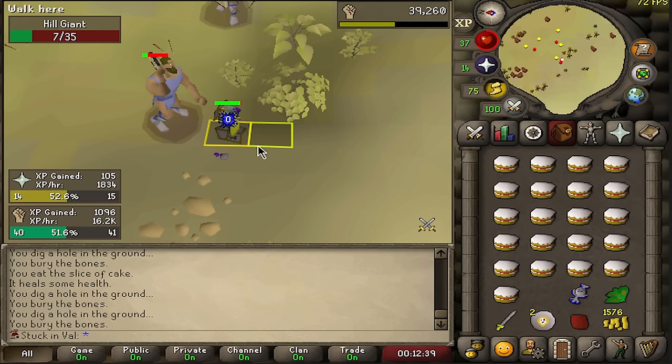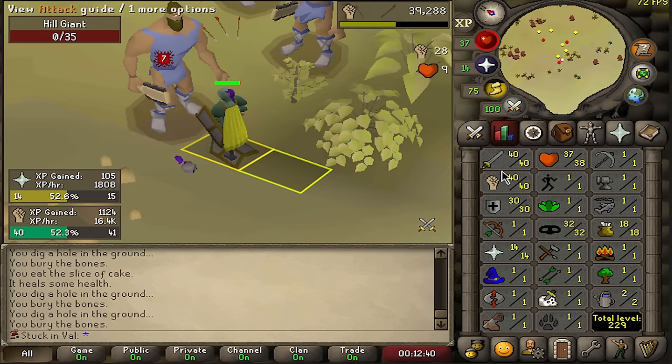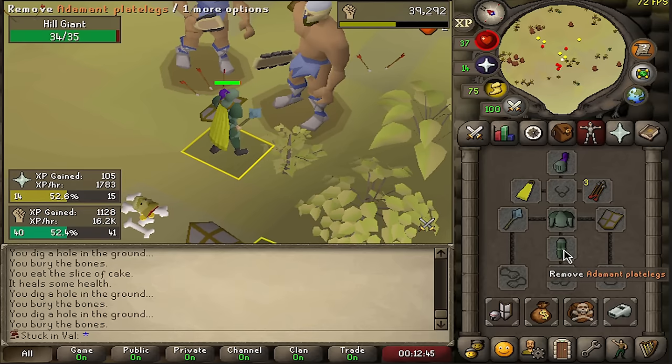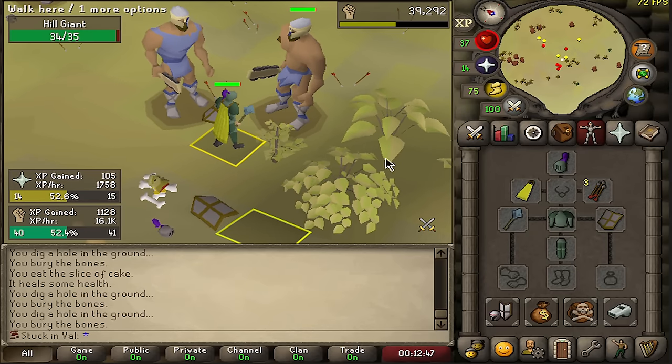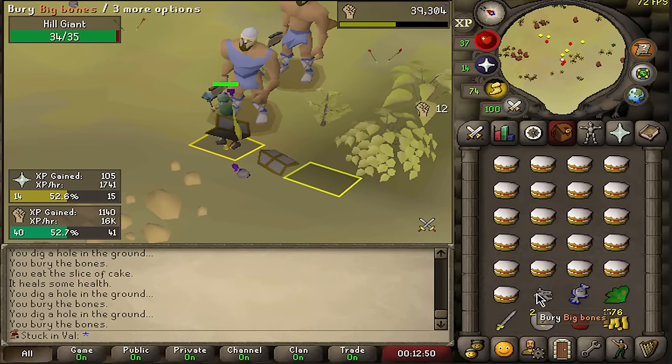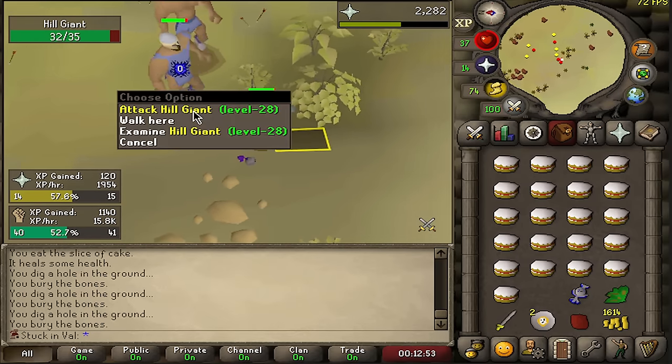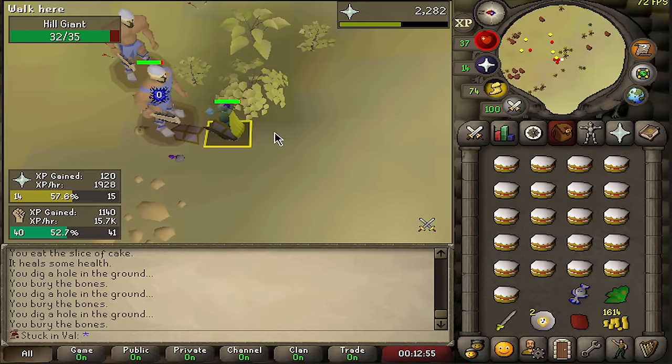We finished the last episode with very decent stats: 40 attack, 40 strength, and 30 defense, and most importantly we obtained the full adamant and the rune mace. The plan for this episode is to finish a very hard grind — I want to make sure that by the time the episode ends we have 43 prayer, which is going to allow us to kill every single monster in this area.